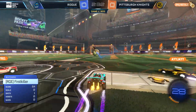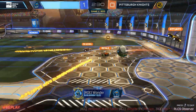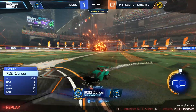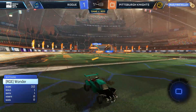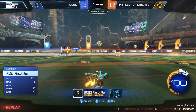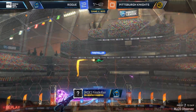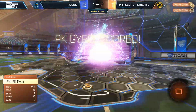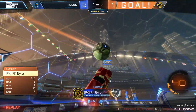He blocks the shot from his own teammate and now Wonder's got a free goal — Rogue have the lead. AJ was floating through the air with no boost, couldn't get out of the way. That is unfortunate — that's Wonder's third demo. Rogue getting really physical. First Killer puts the second in for Rogue. A quick turn — Gyro tried to bump First Killer but First Killer just plays through it. Rogue get their second goal — a side flip from First Killer. However that mechanical mistake will hurt him, and Gyro gets the goal.